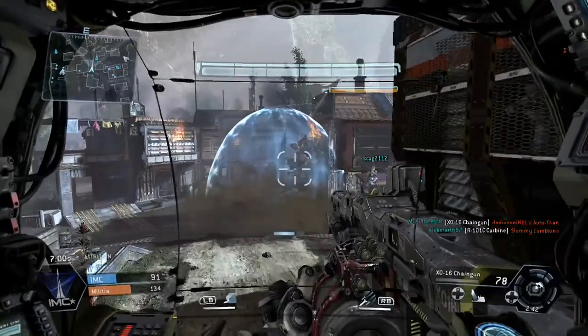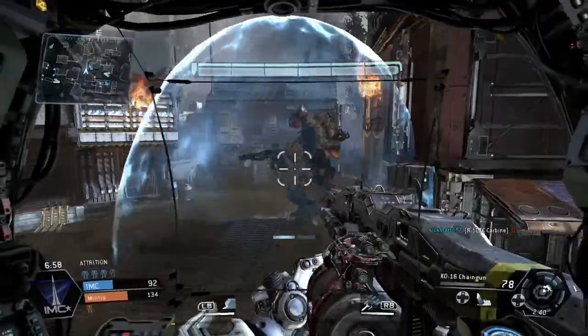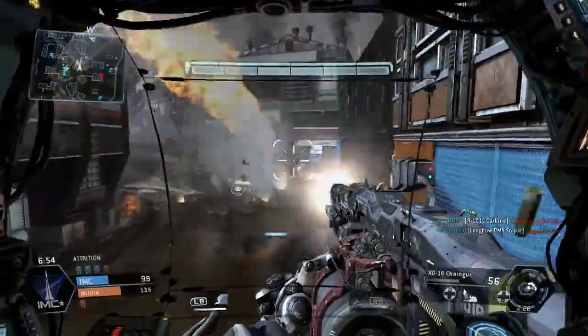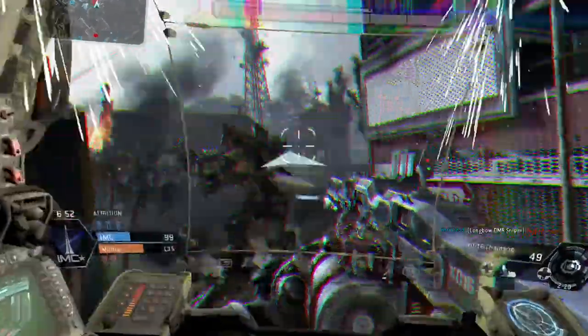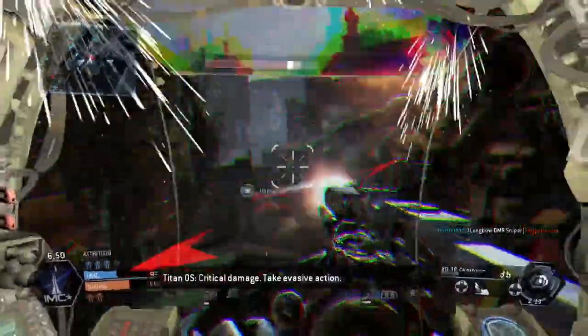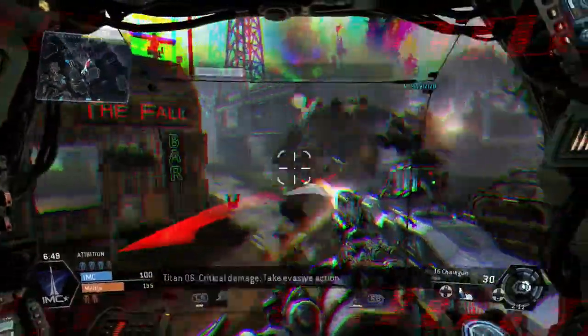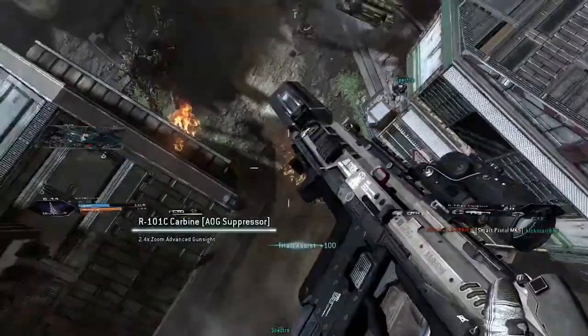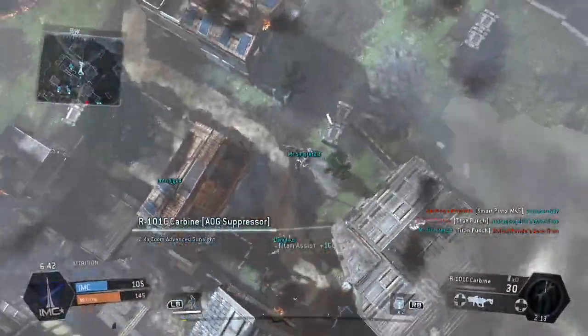I'm not going to be able to go in that shield anyway. Critical damage — take evasive action. Oh wow, I lost my Titan. That sucks.